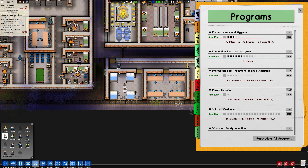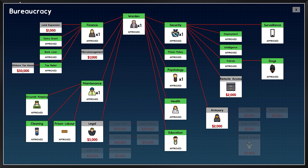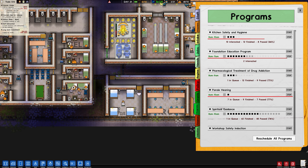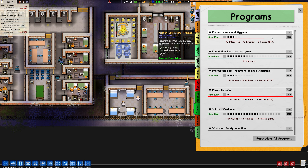Is the schedule tab actually opened up? No. What do I need to do to research the schedule tab? Maybe I'm just blind. I thought there was a button for... there we go. Kitchen, start.